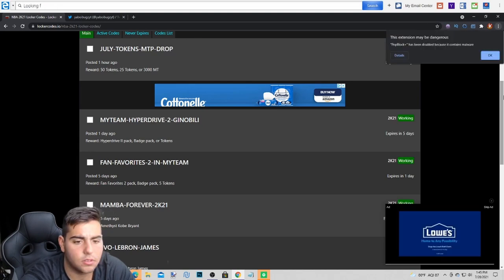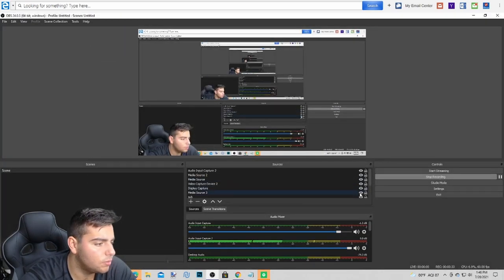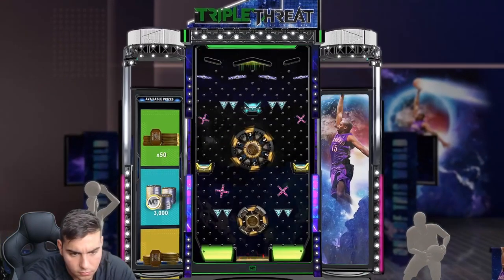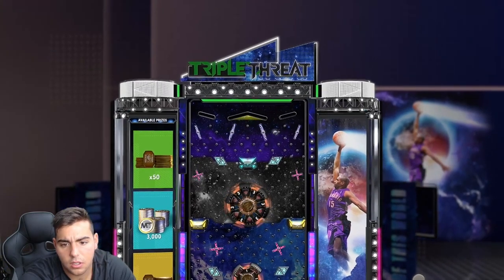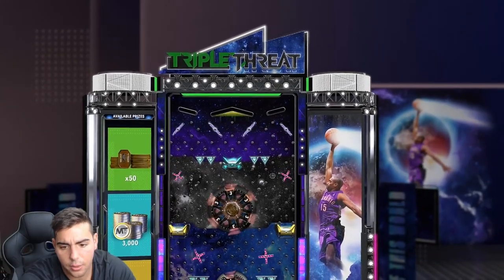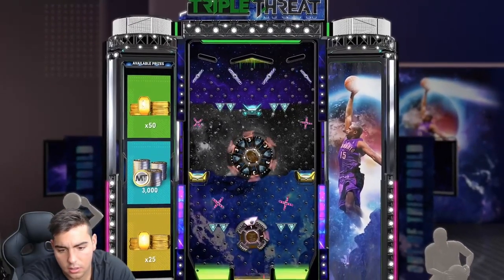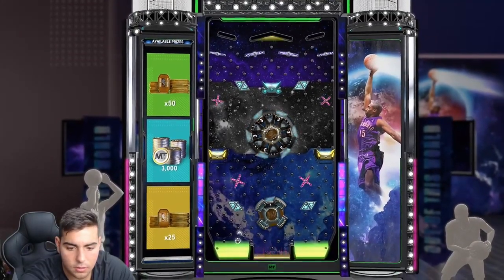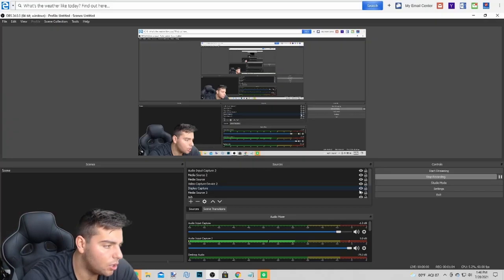So that's what the code gives you. The new code gives you either 50 tokens or 25 tokens, so you gotta get it all the way to the bottom. Looking good so far — yes, we got it! 50 tokens right there. I'll take that.